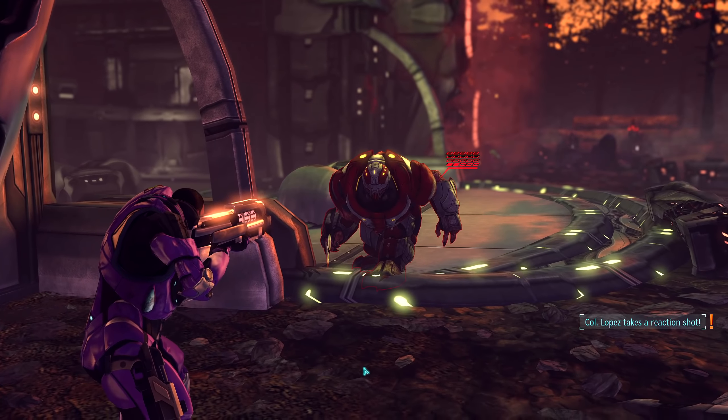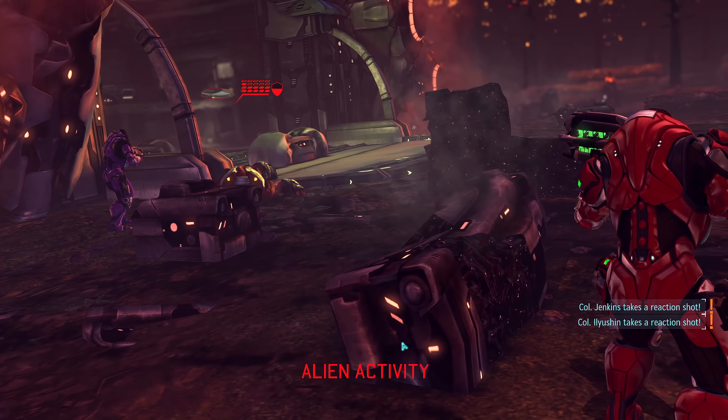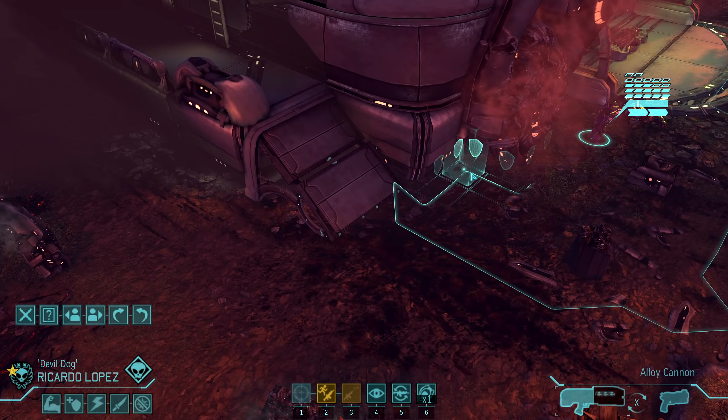I think at this point we go on Overwatch. We have two Mutons and a Cyberdisk in there — that's pretty scary. At least for this turn I'm just going to pass on the scanner. I don't think I want to go back over there anytime soon. One more hit, I think. Beautiful. That's pretty huge. Those stupid things are dangerous as all get out. Let me pull back and reload — I don't really want to be standing there if a Muton comes out.